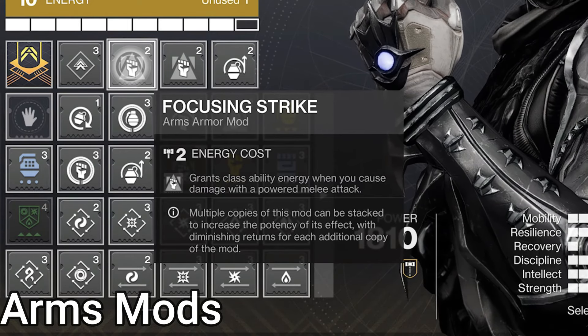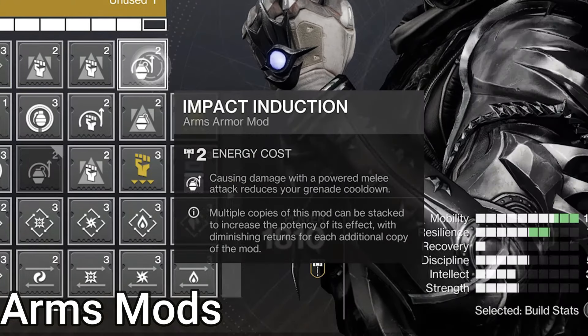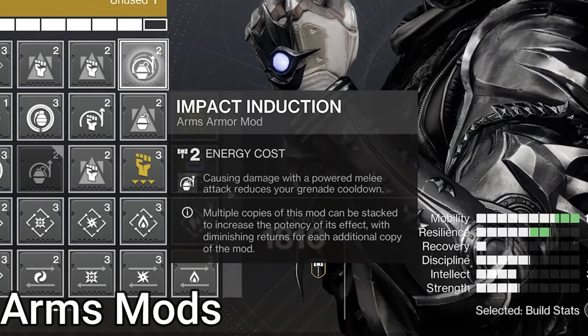On Arms, double Focusing Strike — gain class ability energy on power and melee damage, 17% energy with 2 mods, with a 7-second cooldown for some reason. We also have Impact Induction, which is the same thing but for grenade damage — 12% with 1 copy.